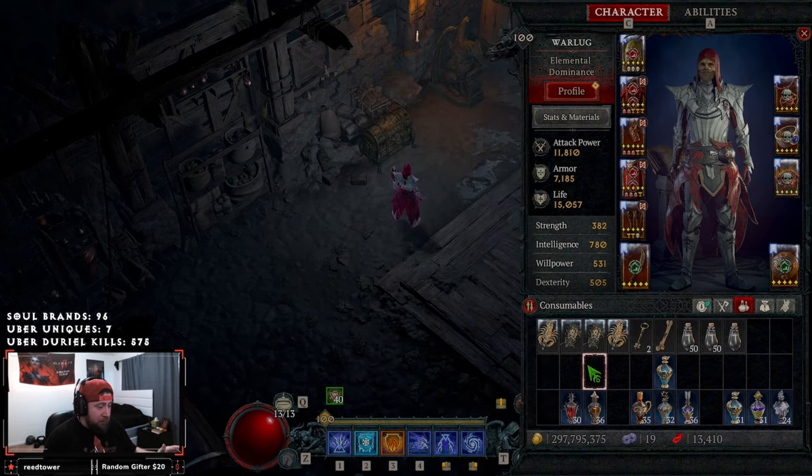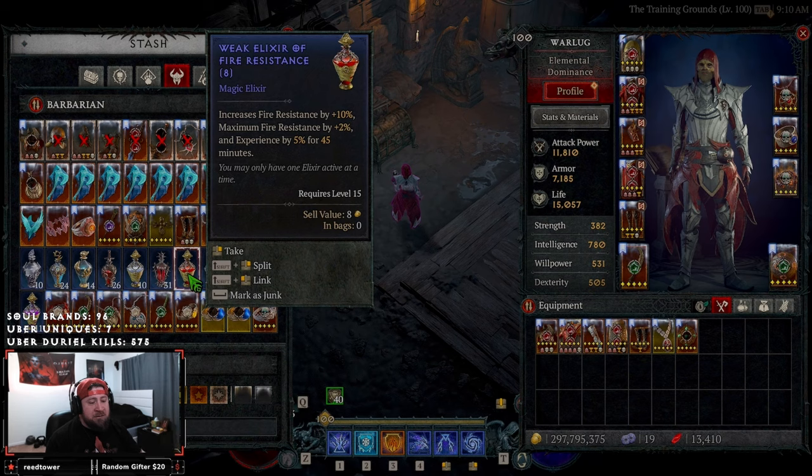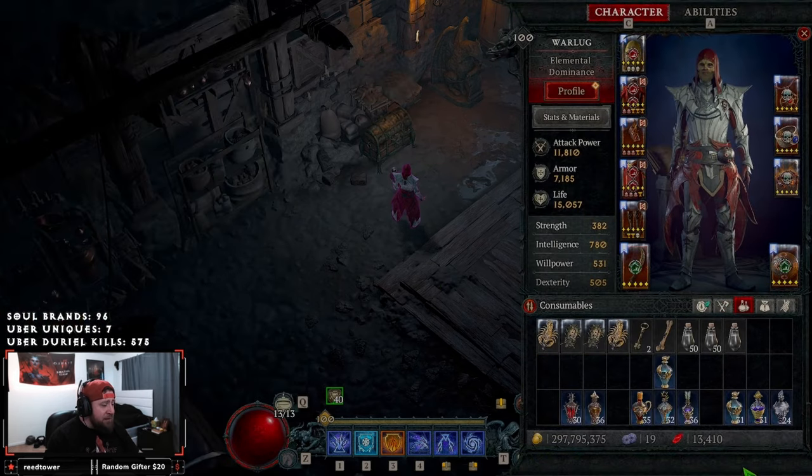We have a plethora of elixirs here in my inventory. I literally have not used any of these since the start of season two — maybe the lower level ones. The lower level ones are just the same elixirs with lower percentages, so we're not even going to look at those. I thought today I'd go over all of the elixirs and talk about which ones are best for the upcoming Zir event. Let's get right into it.